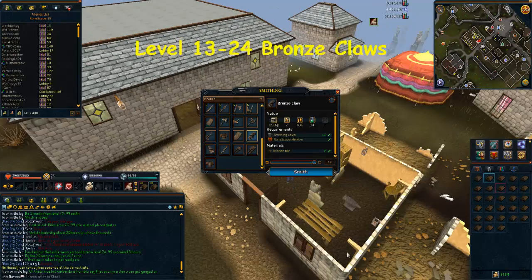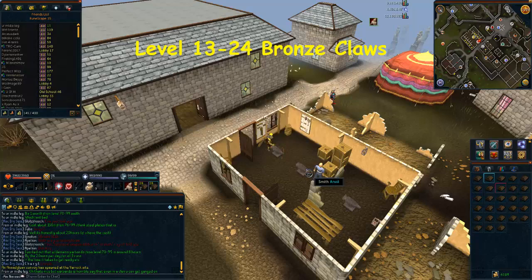From level 13 to level 24, you're going to be making bronze claws. Remember that you need 2 bronze bars per pair. These are actually really cheap at only 1 gold coin per experience, and you'll need to make 207 bronze claws to reach level 24.